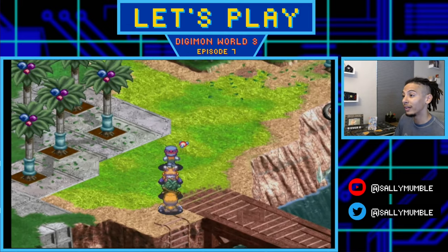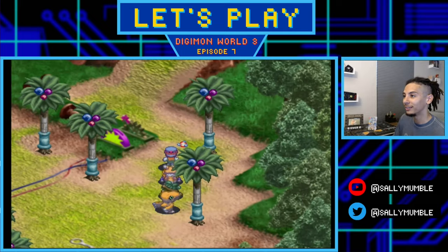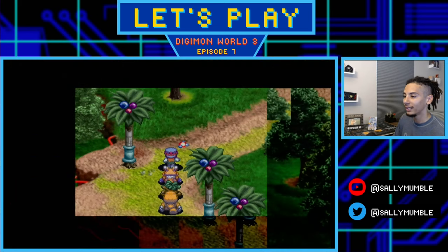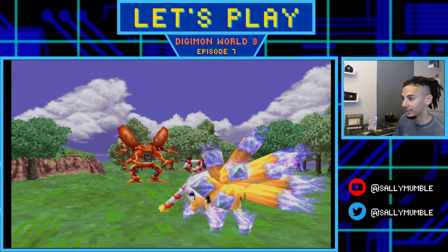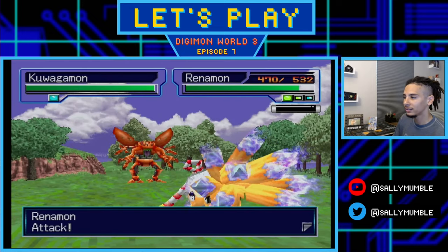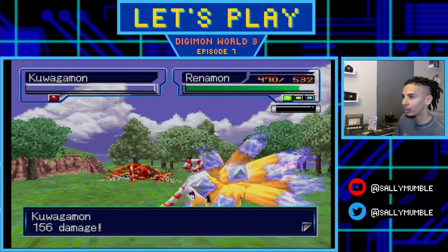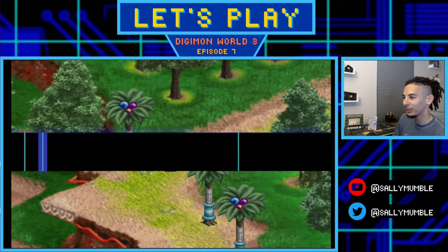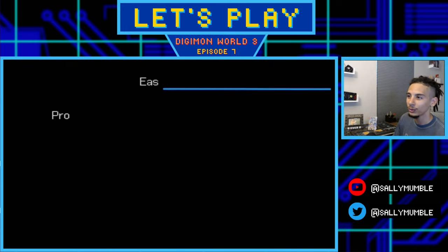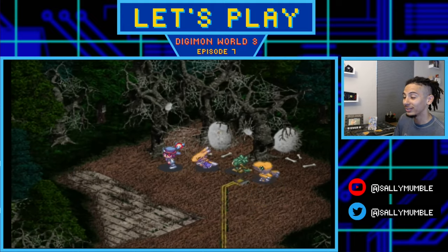Protocol Ruins is a hub of activity we'll visit many times. For now, we need to defeat some Digimon here to get a spider web. There's a tamer trainer down there we'll battle after. Using Renamon against Kuwagamon, we should one-shot it. We can get Kabuimon to level 10 pretty quickly; before boss fights we'll want level 15. Protocol Forest is one of my favorite sections of the entire game and it's great to get here so early.